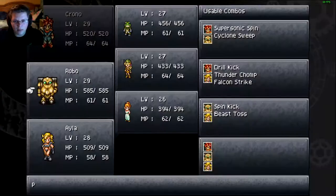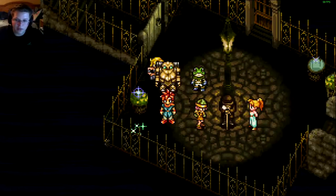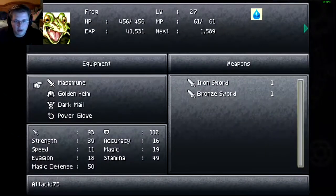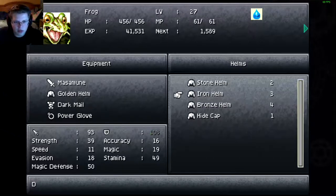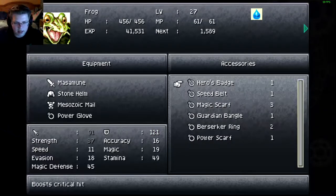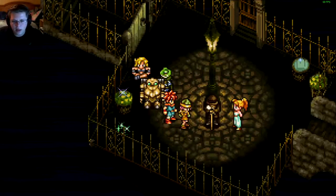I'm gonna go ahead and replace Ayla with Frog, just cause he does have magic, and I actually do like Frog a lot. We're gonna have to fix his equipment here. So he has the Masamune — Stone is a bit better, but I think the Mazoic is the best. And then the Hero's Badge, because he has the Masamune on him, so we're gonna do that. And we'll be set.